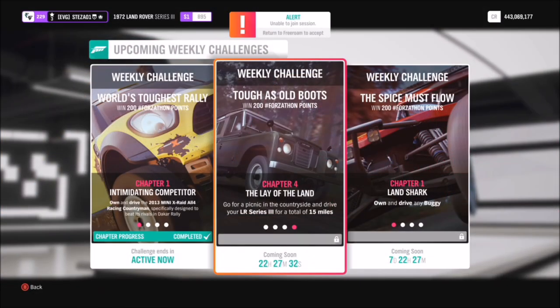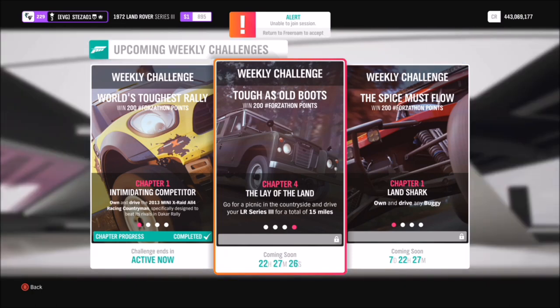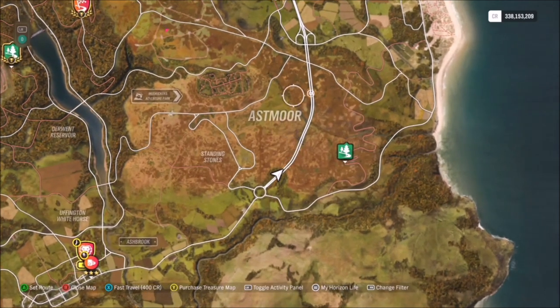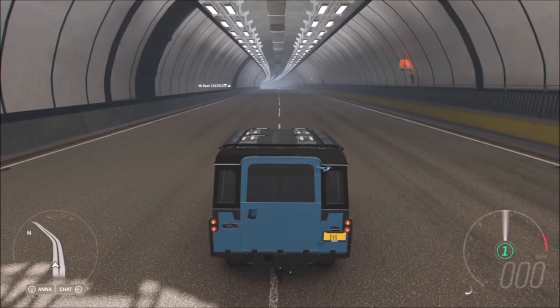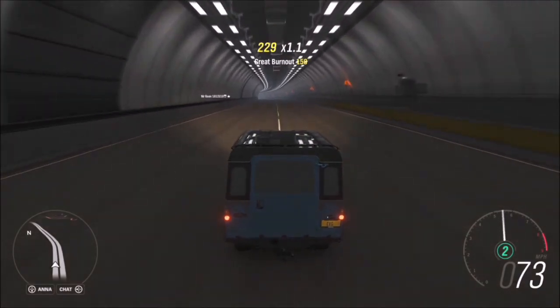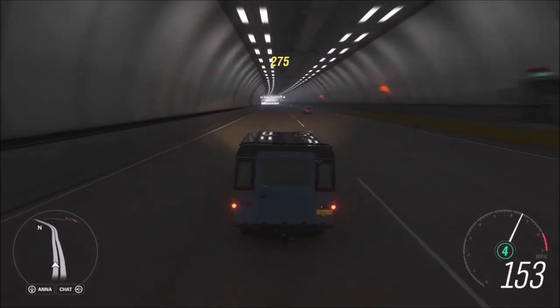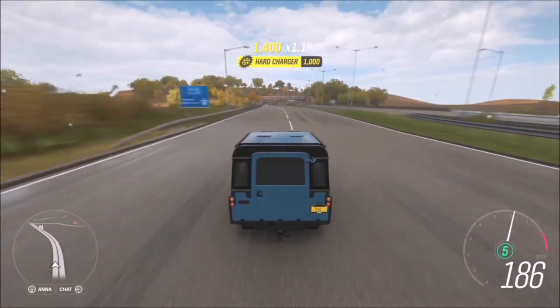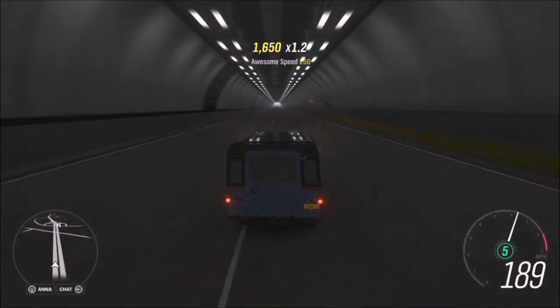The final challenge isn't really a challenge at all — it just wants you to take your Land Rover for a 15-mile long drive. You can take the scenic route across the country roads, or do what I do: drive up and down the motorway as fast as possible. It's mainly a straight road where you can max out at about 200 miles an hour, racking up mileage really quickly. It should take maybe three to four runs of the motorway — about five to ten minutes — to get the full 15 miles.